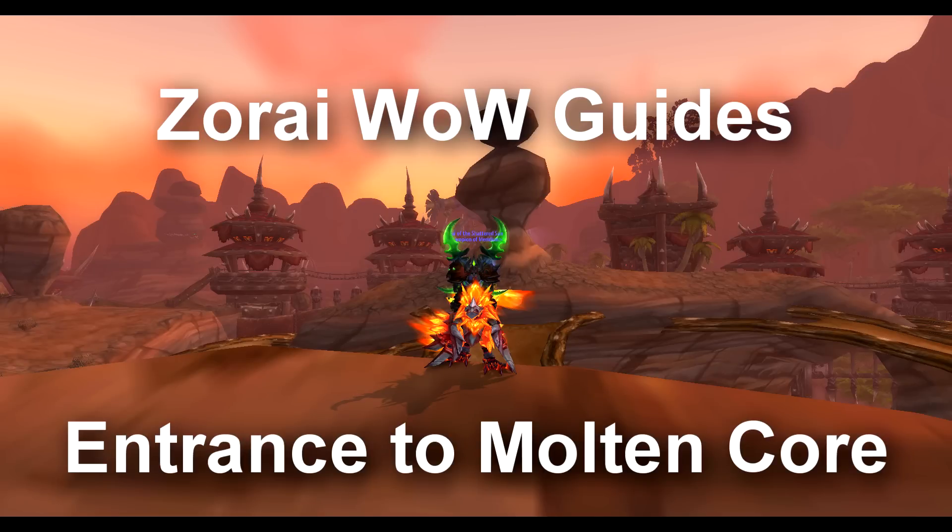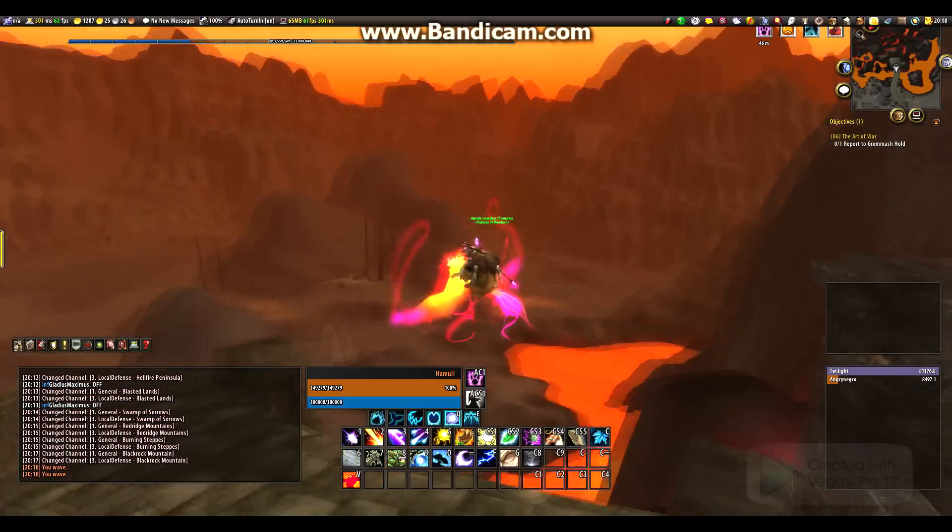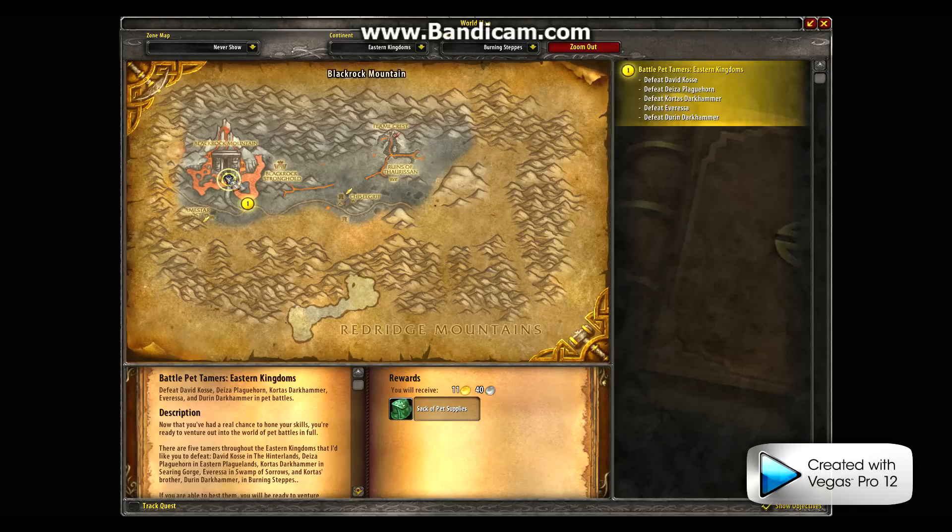Hey guys, Zora here with a quick guide showing you how to get to the entrance of Molten Core and also how to become attuned. If you want to know why I'm on this character - I was actually trying to get a character that wasn't attuned yet and I forgot this one was. So you want to head to Blackrock Mountain.